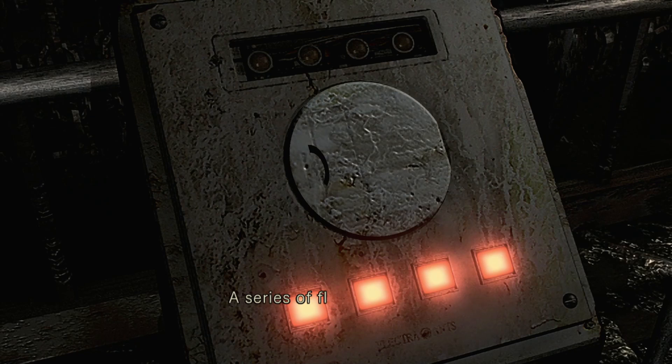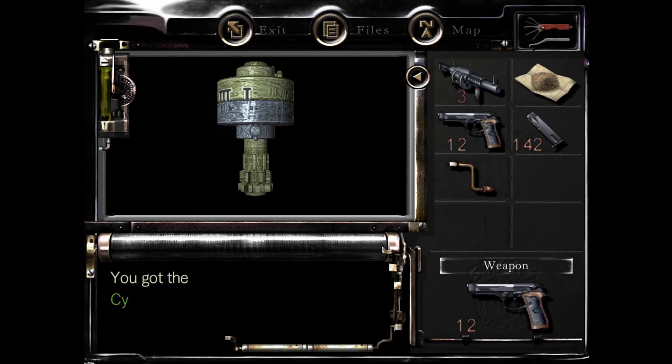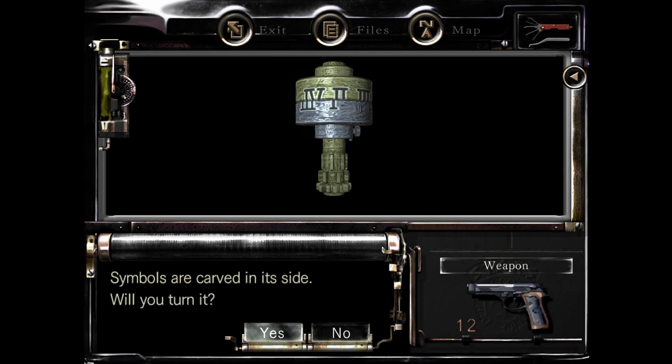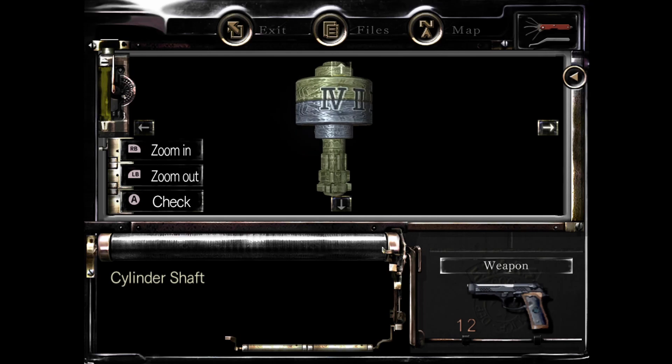I don't remember if we solved the riddle on it. Okay, it's a convoluted way to do this. Hit the back button or just push a random order. Pull the shaft back out of there — that's right, I forgot about that. Look at the way it's set up. We did that already, but every time you do that it resets it. It just takes forever. Four, two, three, one. Okay, four, two, three, one.